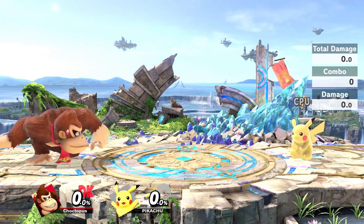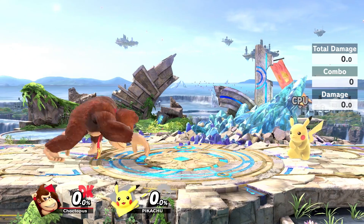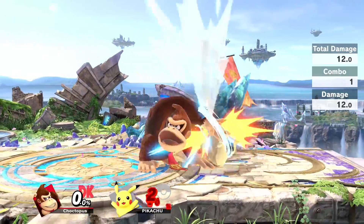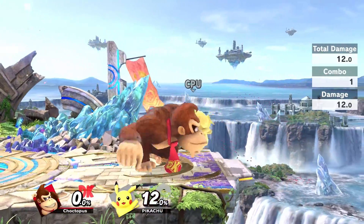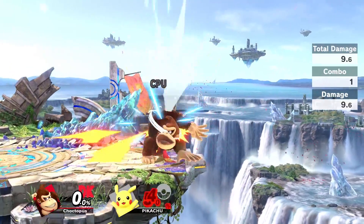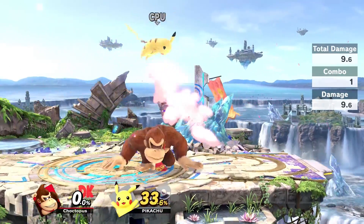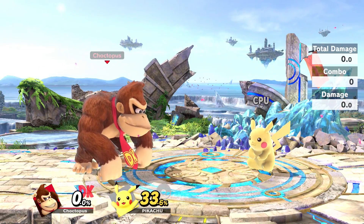His up tilt is amazing because, like Bowser's up tilt, it is a full swipe with his hand from front to back, so it covers all of Donkey Kong — you can get someone in the front or in the back. It's going to kind of bring them in towards DK, so you can actually do it a couple times to start a juggle. I love using it as an anti-air and it's also a good setup into an air combo. DK's tilts overall are really good; you should use them often. He's one of the characters I suggest using a tilt c-stick instead of a smash c-stick.